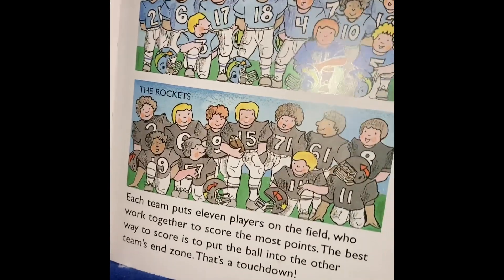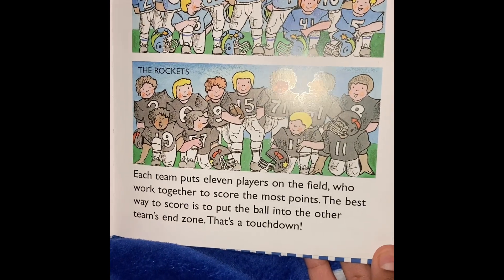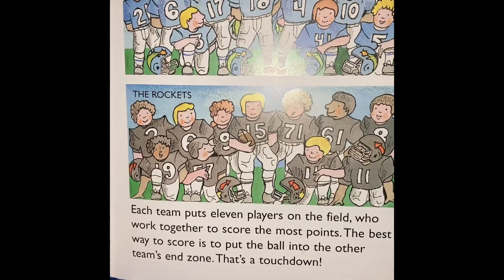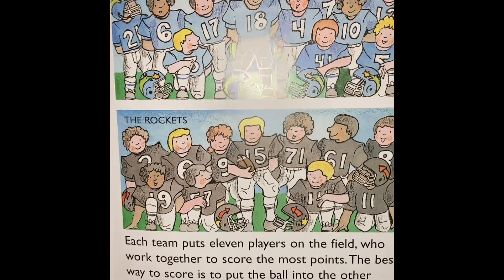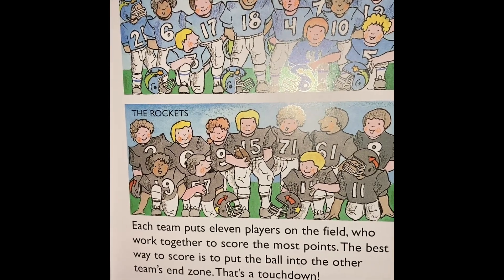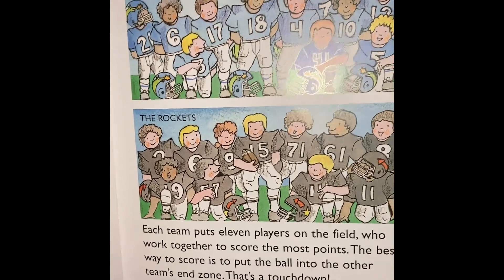The Dragons. The Rockets. Each team puts 11 players on the field who work together to score the most points. The best way to score is to put the ball into the other team's end zone. That's a touchdown.